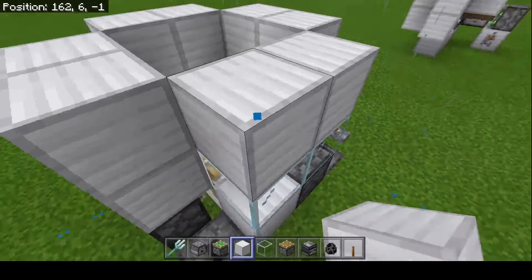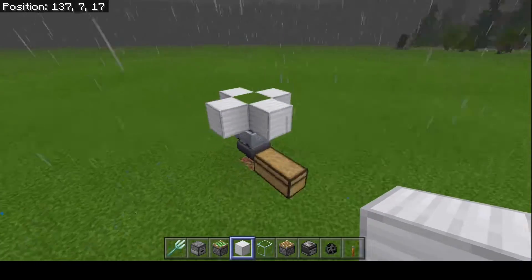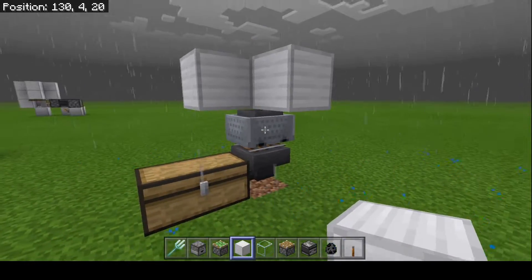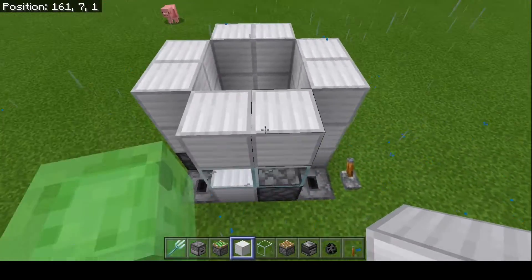You can decorate it however you want. To get the drops from this thing, you can use the same minecart hopper design as the first one — it will still catch the drops from this one perfectly.